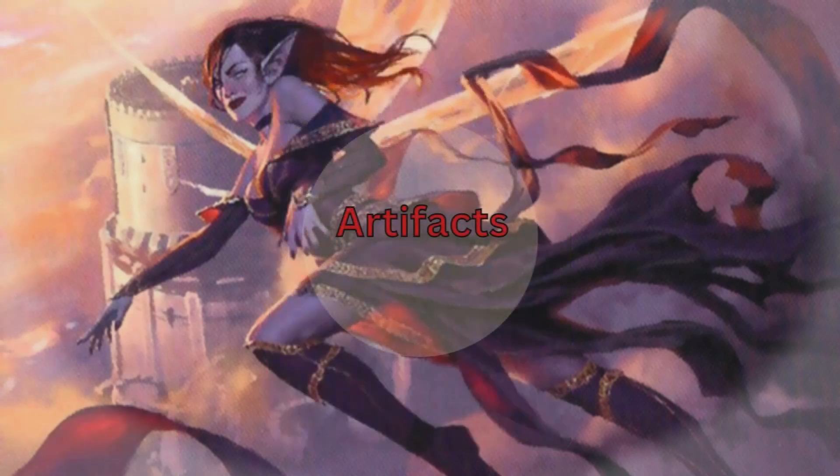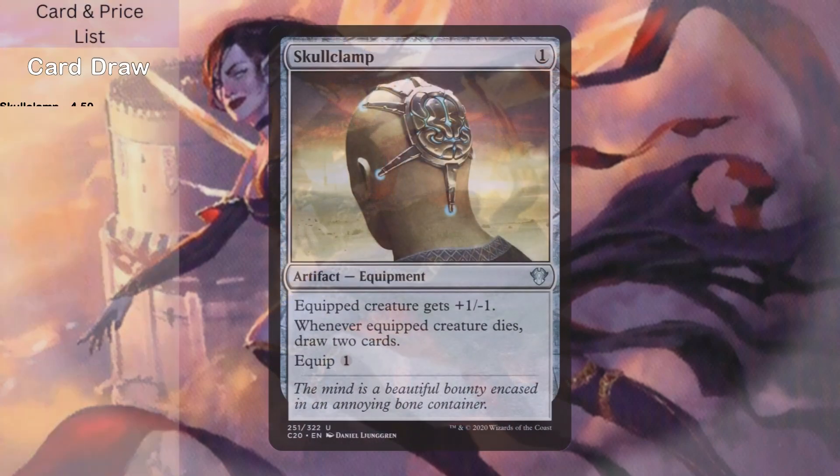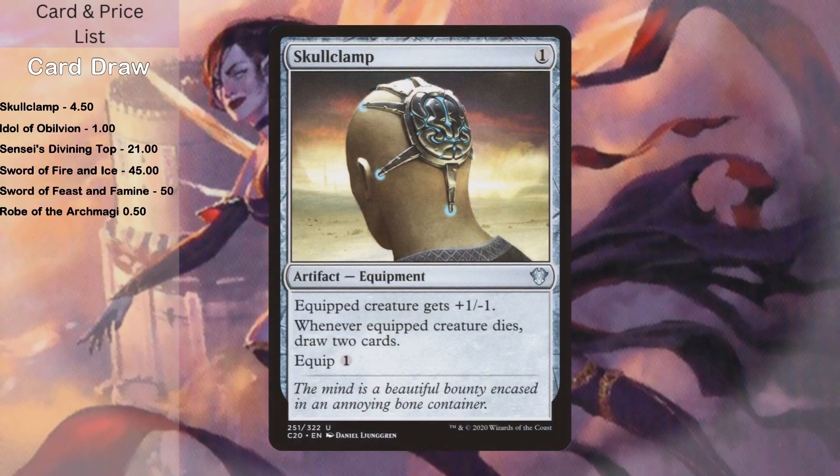Next let's talk about artifacts. This section is pretty simple. I like to play Aleila as more of an enchantress build, so while I have quite a few artifacts, it's still not nearly as big a category as enchantments. When you cast these, they're also effectively making a 1/1 fairy token. The creature lineup is a little light because most of the rest of the deck just creates creatures for existing. One interesting thing about the creatures you create is that they are 1/1s and Aleila only buffs power. Their toughness doesn't get changed by too many effects, so I do have Skullclamp in here as a way of drawing cards.